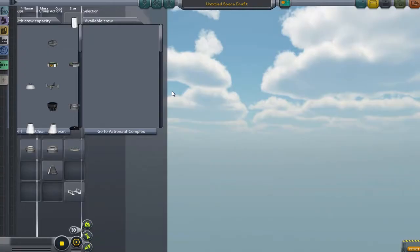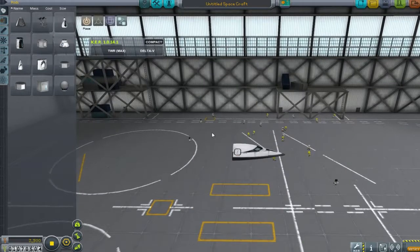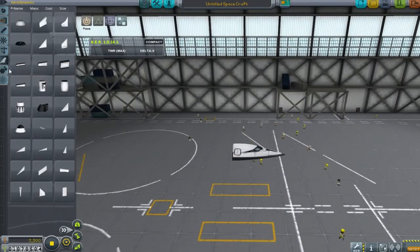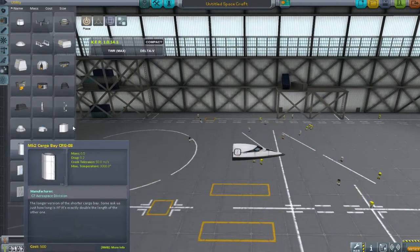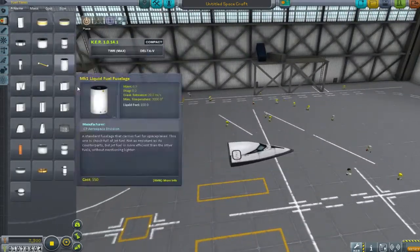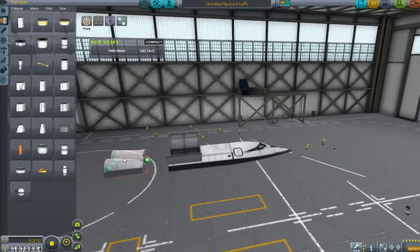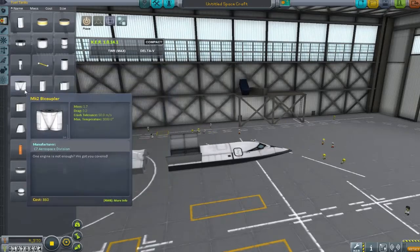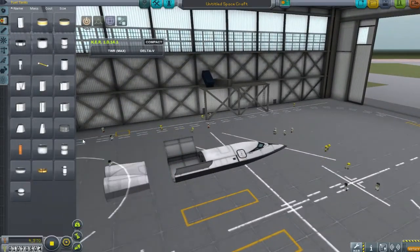With that done, it's off to the space plane hangar to make our first prototype vessel. The first thing I'm doing is choosing this badass cockpit - we've just unlocked it and I'd like to use it. We also need a cargo bay - there are problems with that cargo bay but we'll go into that later. We need some jet fuel and some rocket fuel, so everything should be fine.